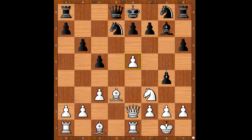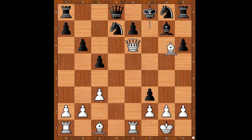If g4, then e6. After pawn takes knight, check, king takes on f7, queen to e6, check, king to f8, bishop to g6 — and white wins. Back to our game.